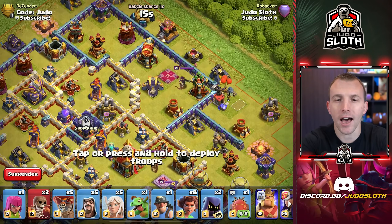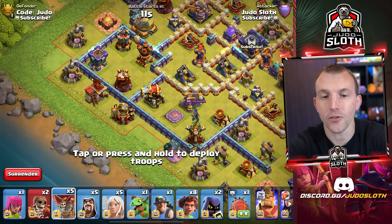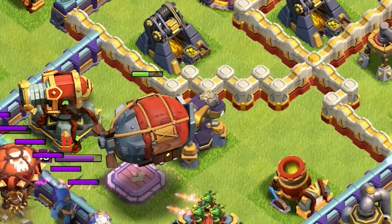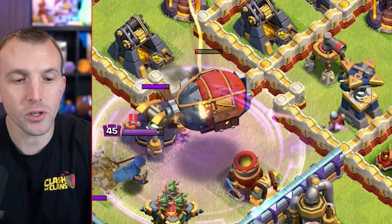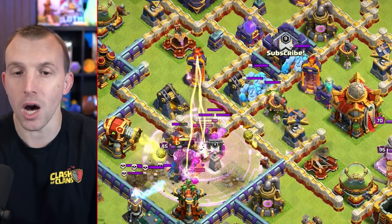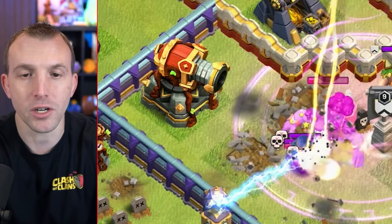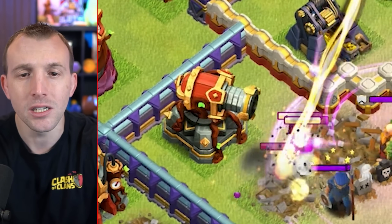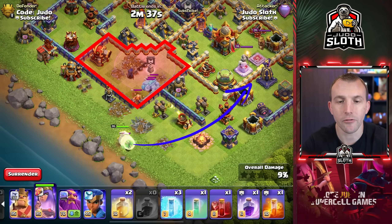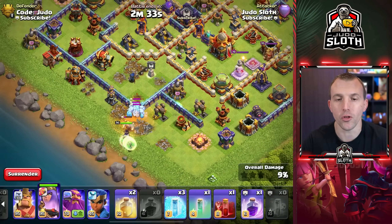For my Queen Charge, I like to use the Yeti Blimp — it creates pathing for your Queen much easier. Let's use a couple of Balloons to test that Tesla area and we can Rage this area. You always want to try and lure the Clan Castle troops whilst clearing a compartment and setting that funnel. We get the Multi Archer Tower — can we get the Ricochet Cannon as well? Nearly. Once the funnel is set, deploy your Archer Queen, get the Healers in there, and once the CC arrives, Poison on top of those.